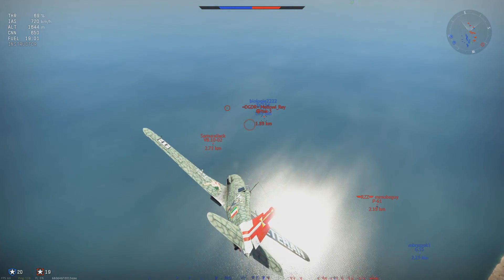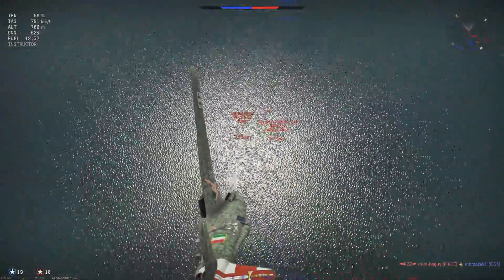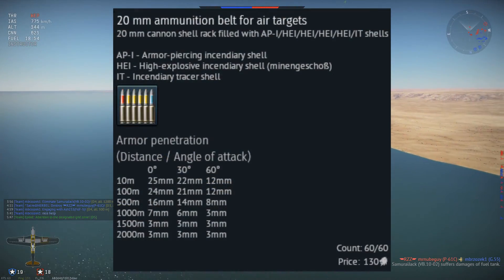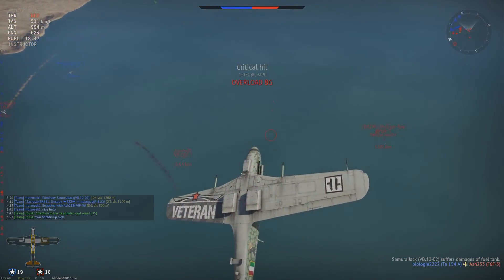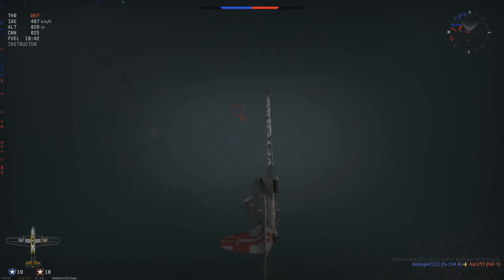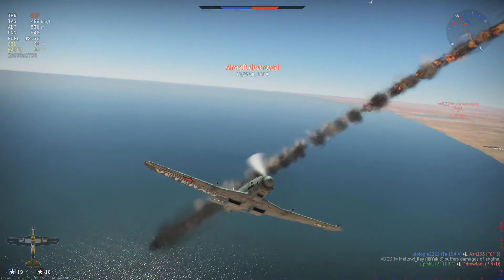The G55S gets access to 3 MG151 20mm cannons, the same found on the German fighters of a similar battle rating. Not only do you get the same guns, you also get the same ammunition, particularly the Minengeschoss round. You get a healthy amount of 650 cannon rounds, which makes them very forgiving for newer players. One cannon is located in the nose and the other two located one on either wing. These 20mm are probably the best prop cannons in game — they rip apart anything you hit.